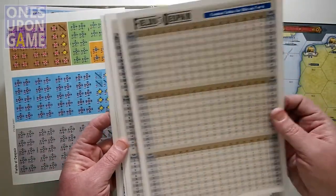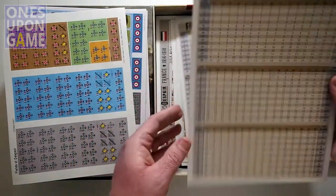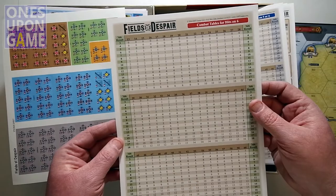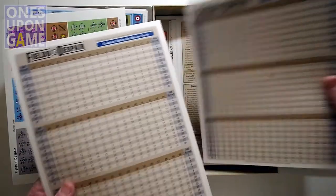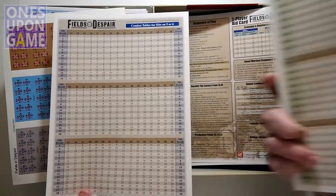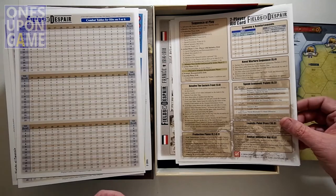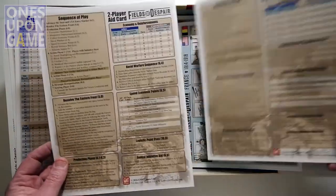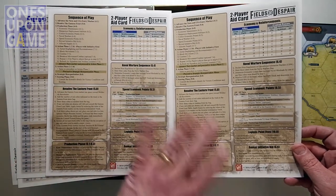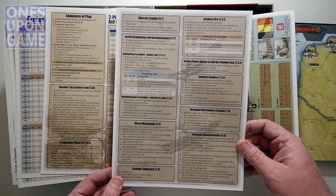We have a combat table — for hits on five or six. There are two sets, one for each player. Also combat tables for hits on a six. There are two identical copies with nice matte finished card stock — matte on one side. Very clear and easy to read. Player aid cards for the two-player game include the sequence of play and some of the same charts from the player screen, plus more detail. These are two-sided with rules references on the back.